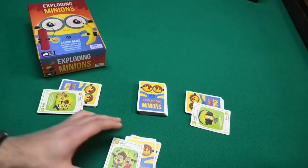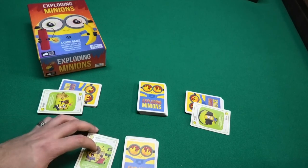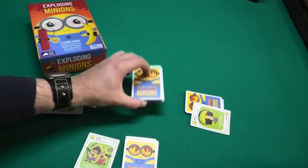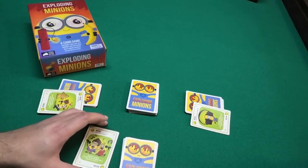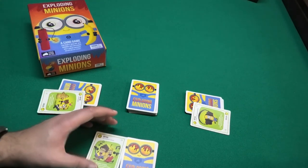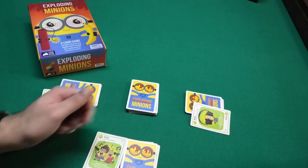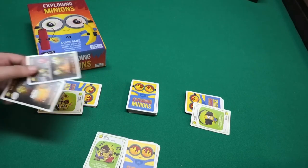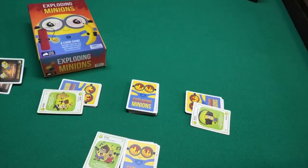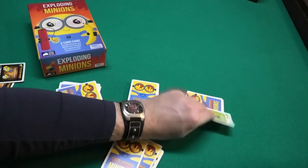To clarify the correct setup order: first you give everyone one diffuse card, then you shuffle the remaining diffuse cards into the deck, then you shuffle the deck and deal out seven cards to each player. So all players will start with eight cards, and maybe you're lucky and got extra diffuse cards.